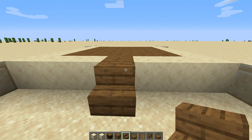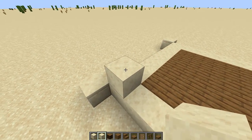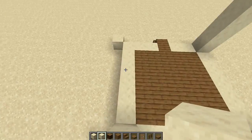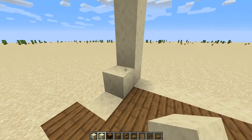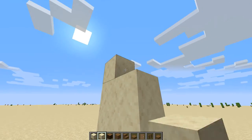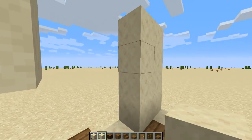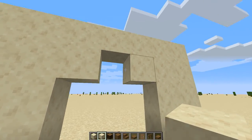Now switching back to smooth sandstone, let's go ahead and build up these corners — one, two, three, four — and we'll do that on every corner. In the front of the house, we'll go ahead and add smooth sandstone up here and on this side as well. And then we'll come across the top like this, skipping two here, skipping two here and leaving a gap like this.